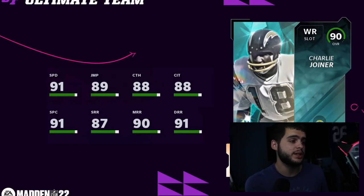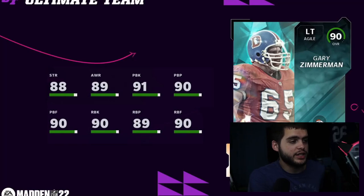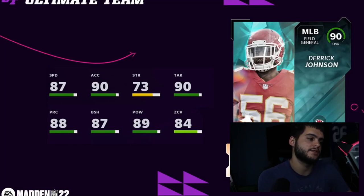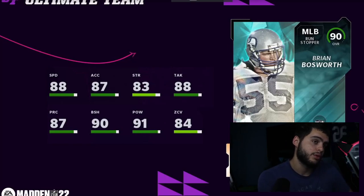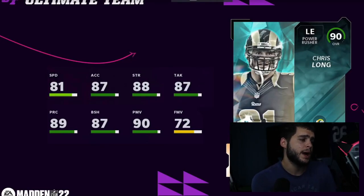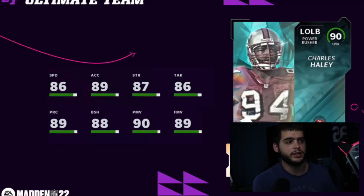Charlie Joiner powered up will have 92 speed, above 90 deep route running, above 90 medium route running, 88 short, above 91 spectacular catch, 90 catching in traffic, 90 jumping — pretty good card, though his height isn't the greatest. Gary Zimmerman left tackle will be all 90 threshold powered up, not bad. Derrick Johnson — middle linebackers don't excite us, only 87 speed. Brian Bosworth middle linebacker is a bit faster than Derrick Johnson — 89 speed powered up, above 90 block shed, above 90 hit power — overall just better than the Derrick Johnson card.